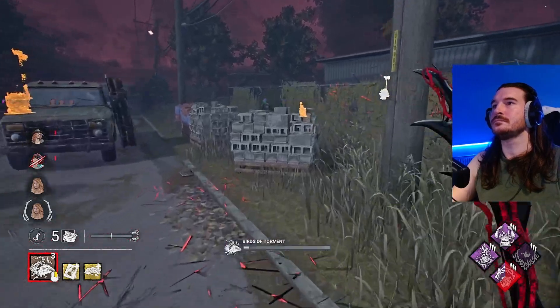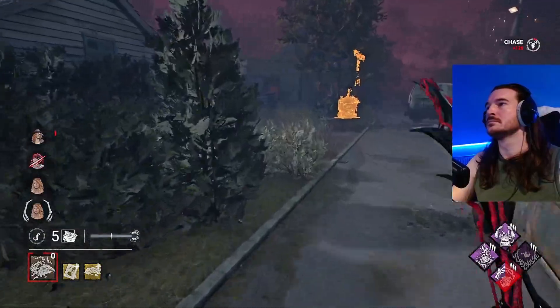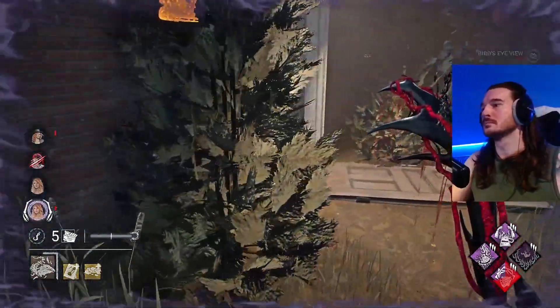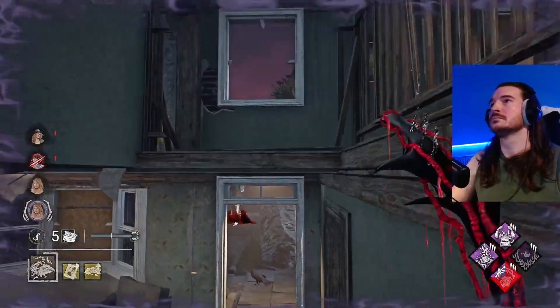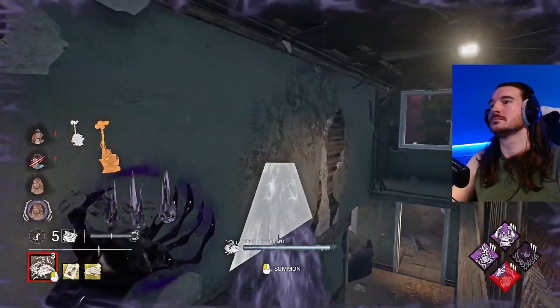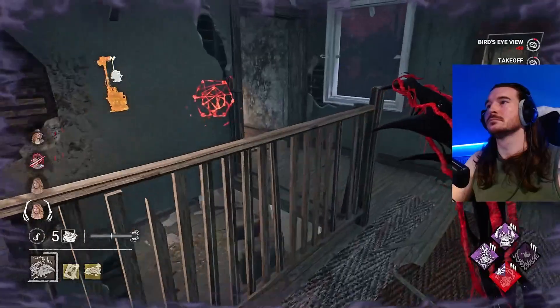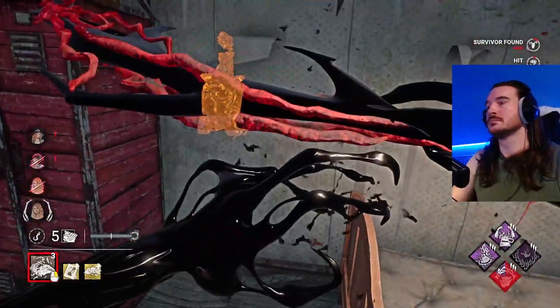Next up is The Artist. She joined the game in 2021 and with her came the Pain Resonance Deadman Switch meta. This was particularly unfun to go against on The Artist because of her ability to push you off a generator with her crows. She hooks a survivor, sends crows over to a generator, and the Pain Resonance Deadman Switch combination blocks a generator.